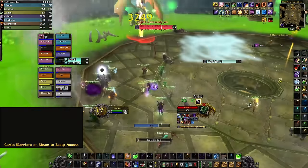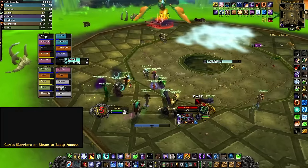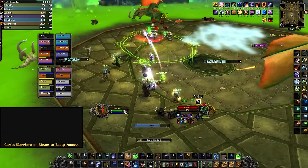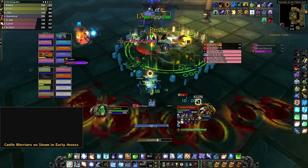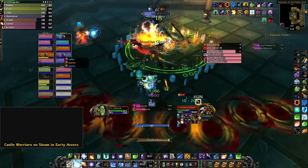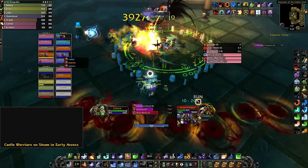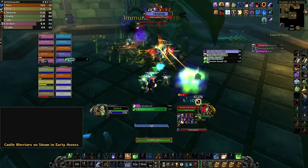For professions, I recommend you take two of the following four: Tailoring, Engineering, Enchanting, or Alchemy. All of them have amazing things that provide great raid buffs. I personally recommend Tailoring and Engineering, but that is a personal choice — pick any two you prefer.